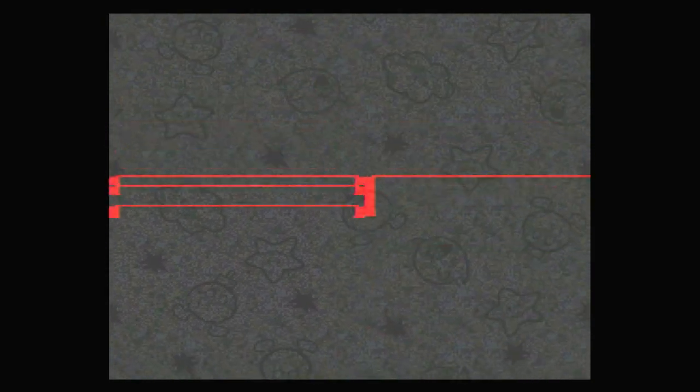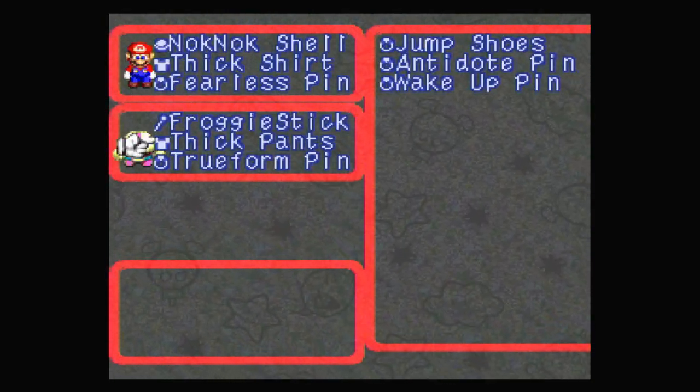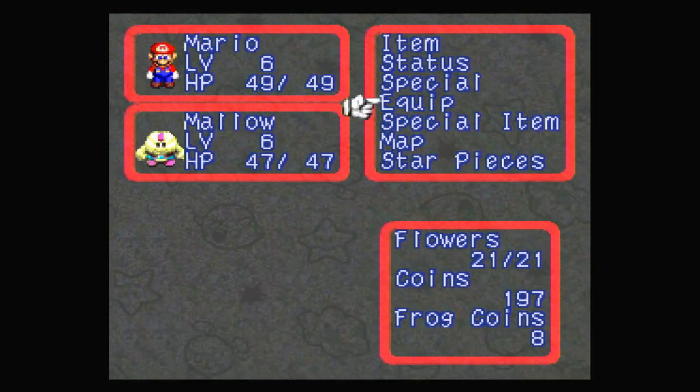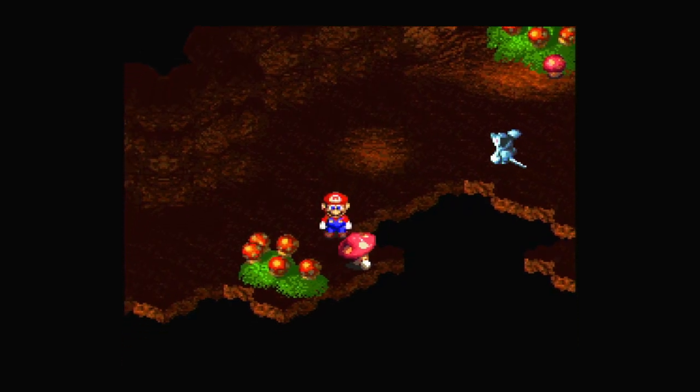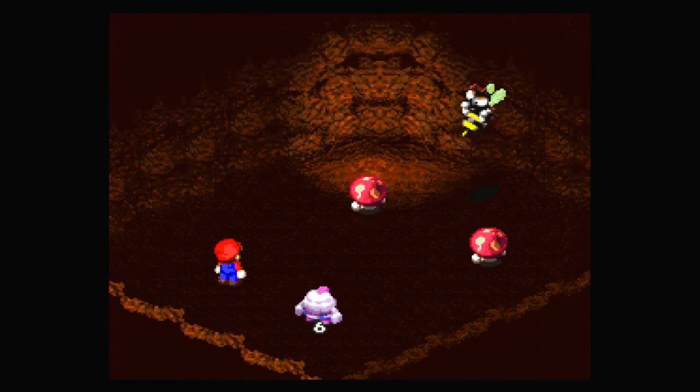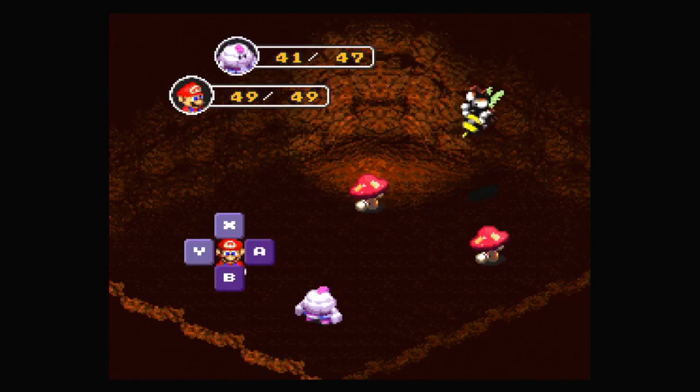What stuff do I have equipped? Fearless Pin and Trueform Pin — I think that's exactly what I want to keep on here at the moment. There's also some drowsy statuses that can be inflicted. This mushroom actually turned into an enemy, so that's the trick they're going to use a few times. Also, poison.